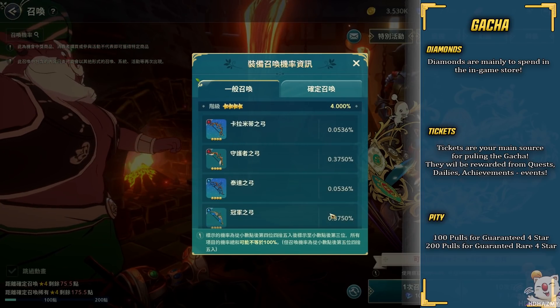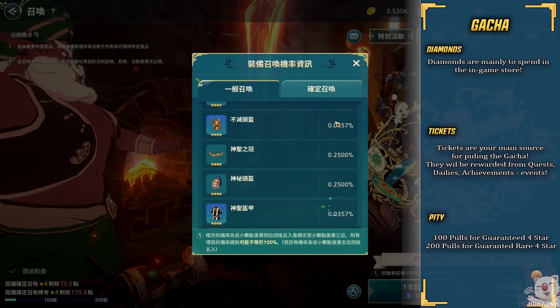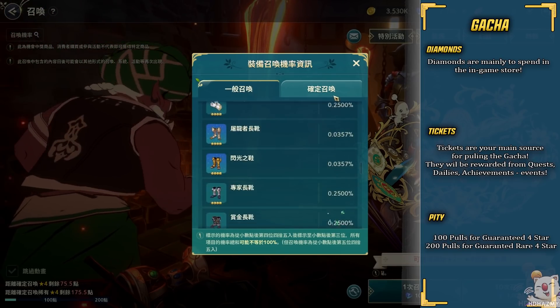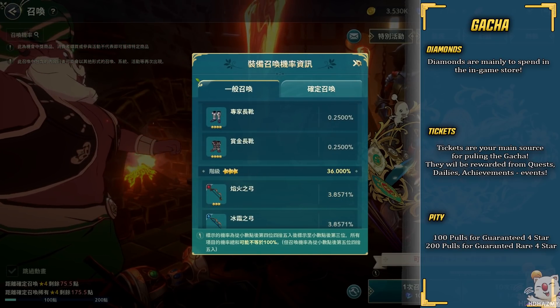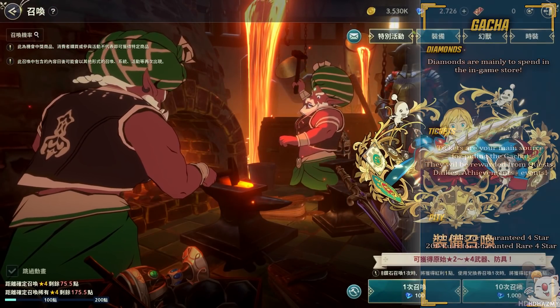Unfortunately, equipment gacha is combined, meaning armor and weapons are in the same category. So there's a lot of items in the pool and going for duplicates is going to be hard, even though there's only one super rare version of each elemental weapon and there are two pieces of armor for each slot.